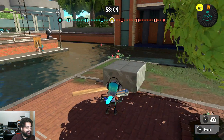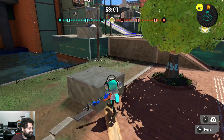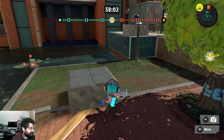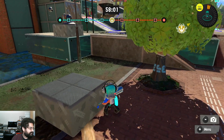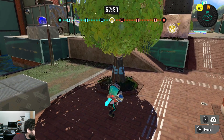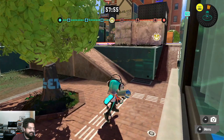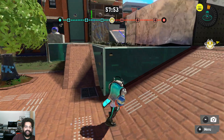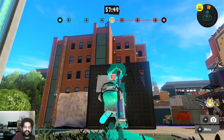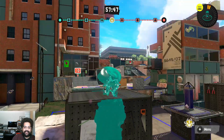And then here this area is called the tree. We go up into the tree, and from the tree, from our perspective this is called the left stack.